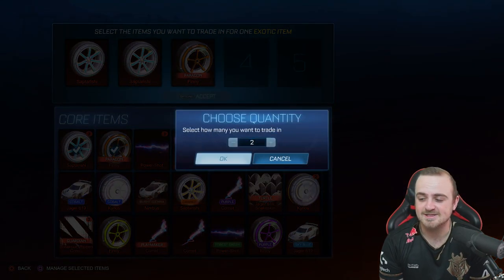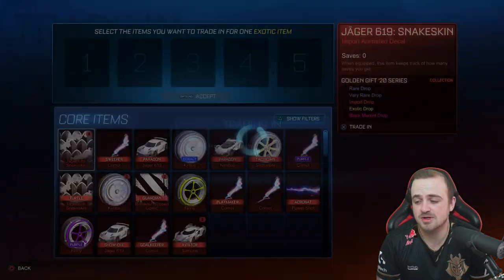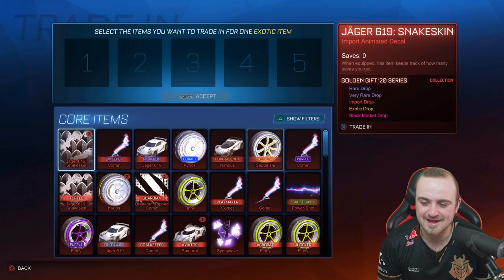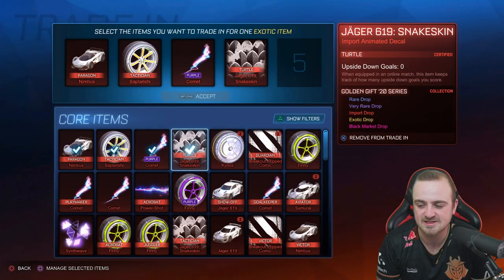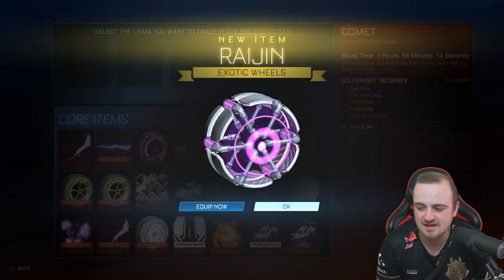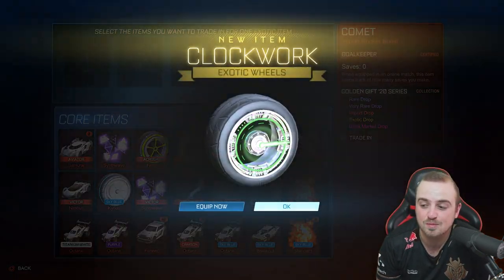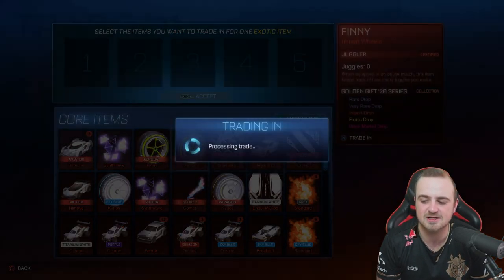We could get some cool painted exotics now — you never know. There we go, we got a titanium white exotic! When it comes to trade-ups to black markets, the white exotics are pretty much the only ones I keep unless there's a cool painted Drake or something. There's a painted rage — they're all getting traded up because the chance of a cool painted mainframe is better than a forest green clockwork wheel. But the painted chance has been good.